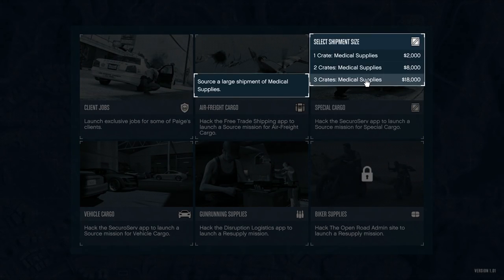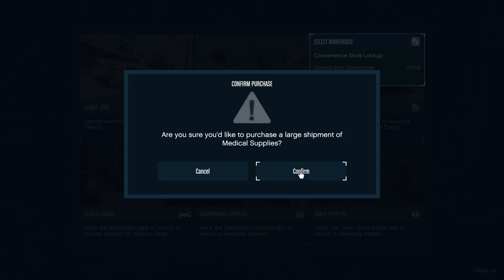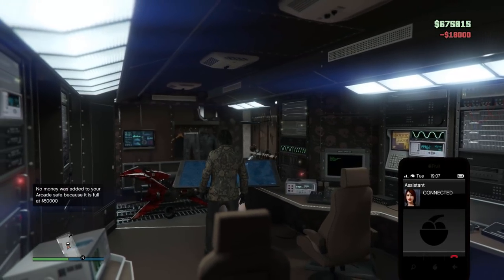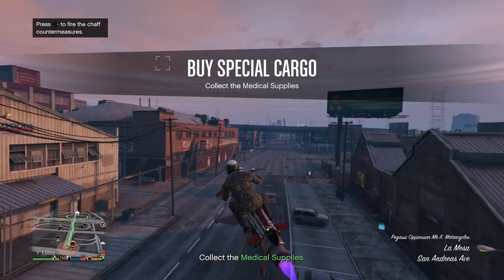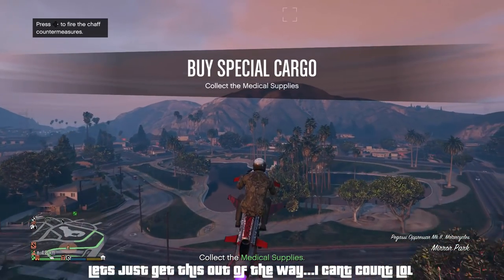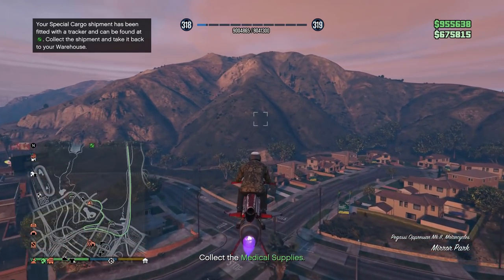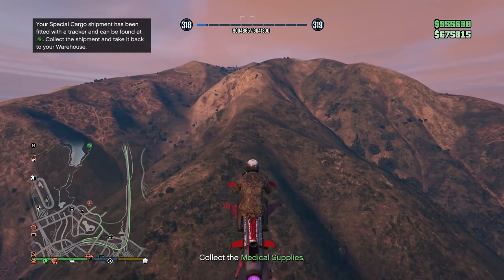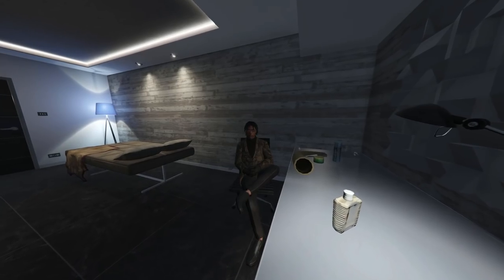Number three: the Mk2 Oppressor is always nice to have — if you can afford it, it makes these missions a breeze to collect. Number five: complete VIP work such as Headhunter or Sightseer during cooldowns so you're not wasting time. And if you have a vehicle warehouse, I recommend sourcing vehicle cargo during your cooldowns to maximize profits. Number seven: always use Luster to remove unwanted levels through your phone in your contacts — this will make your life a whole lot easier.